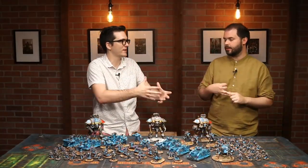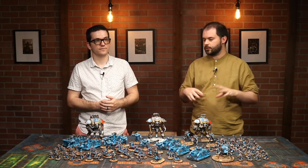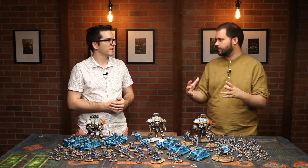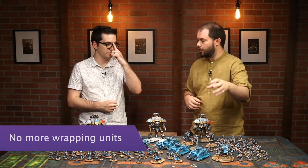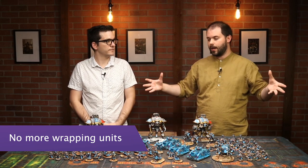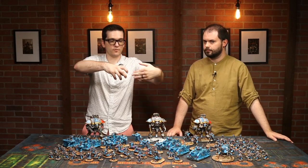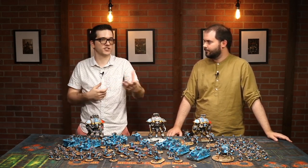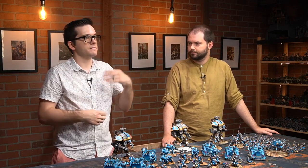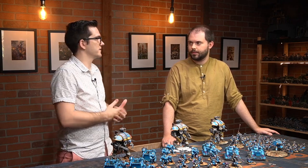On top of all the Psychic Awakening buffs, we think this army is a contender for one of the best factions. One of the other old lose conditions was wrapping — someone would bring a powerhouse unit, wrap your Skitarii, and suddenly all your shooting was locked down. Now, with the Breakout stratagem, wrapping is much, much harder to do and costs CP. It's much less of a liability in every single case.